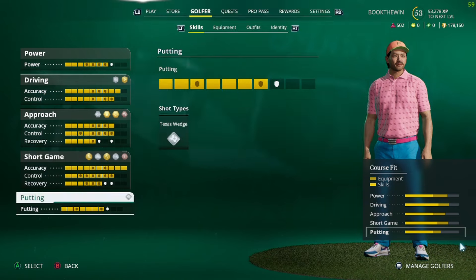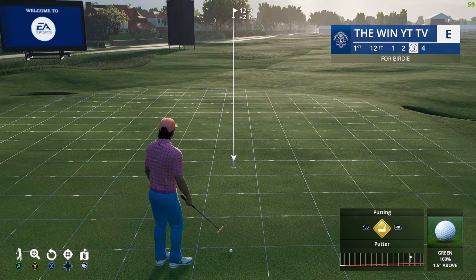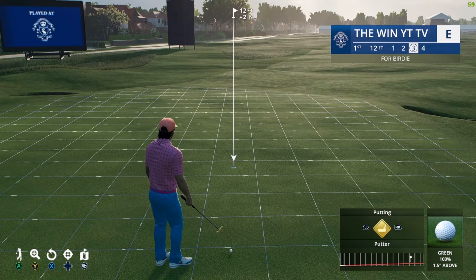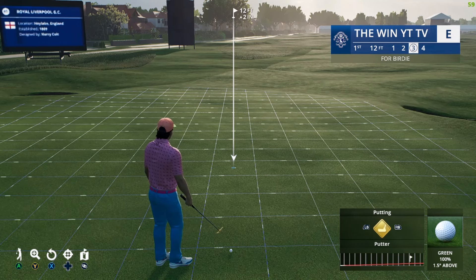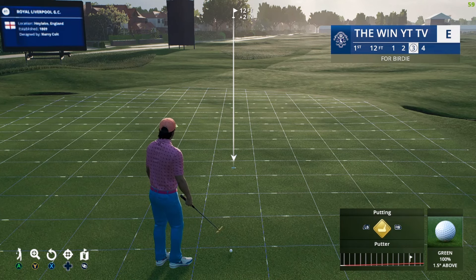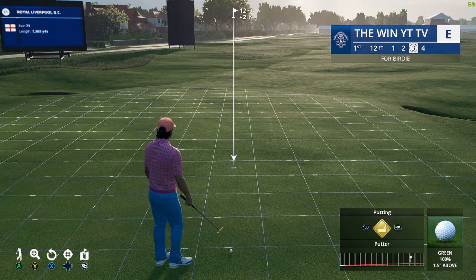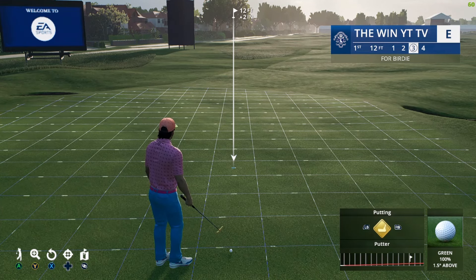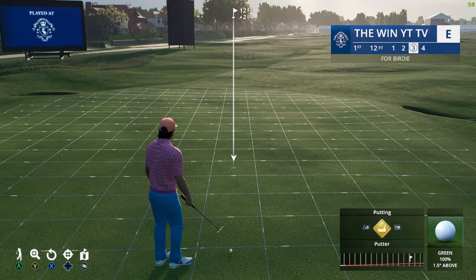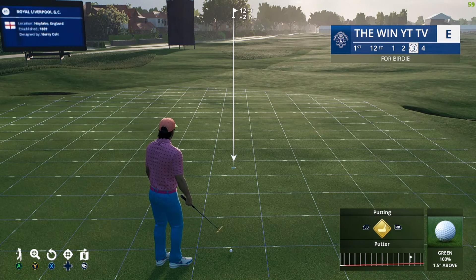There are three steps to making any putt: swinging it straight back and forth — if you swing it crooked it'll go crooked — getting the weight right, and getting the line right. I'm going to teach you first how to get the weight right. We have a 12-foot putt and it's two inches uphill.